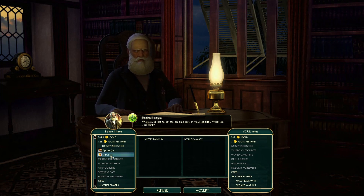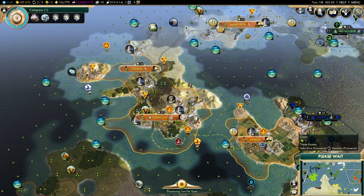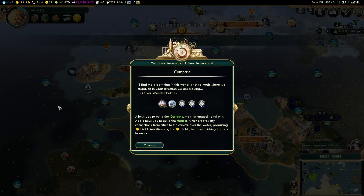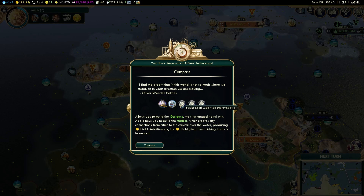We start doing this now — I think we should be safe. They must have sailed by; I just didn't notice them. Now fishing boat yields come in — that was gold yield, not food yield like I thought. But it doesn't matter, it's extra cash for us.